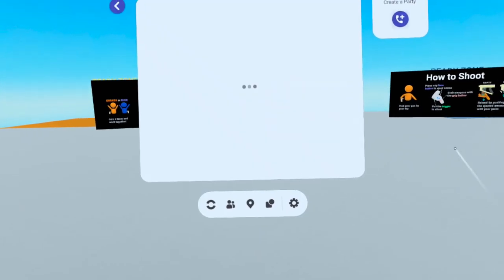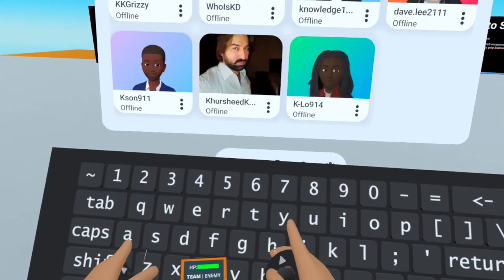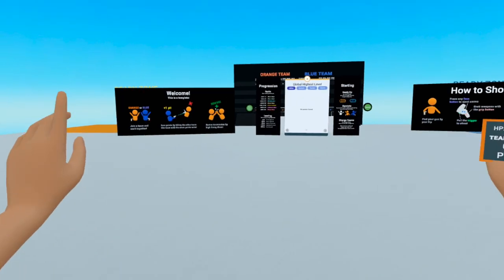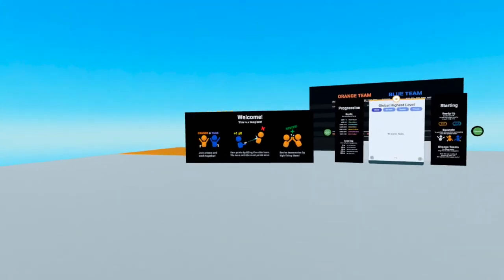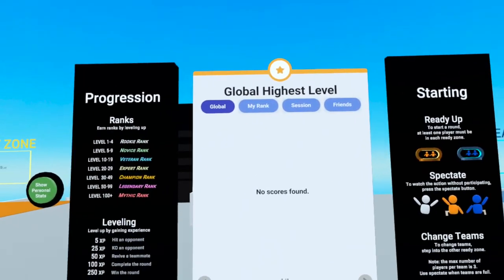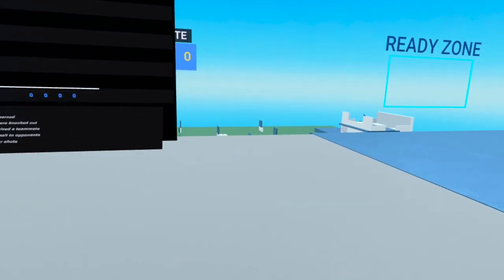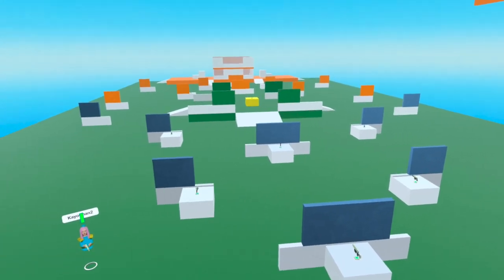Here we are. The first thing I recommend we do is open our menu, go to manage collaborators, and add a couple of friends. We're going to invite KOchan2 as an editor, and Oculus410 as a tester, as he is an avid arena clash player. As we've spawned in, you can see we've already got this gun attached to us. It's already functional. It's even got a welcome and how-to-play screen, the global highest level, and even a spectate button. We've got our ready zones left and right.